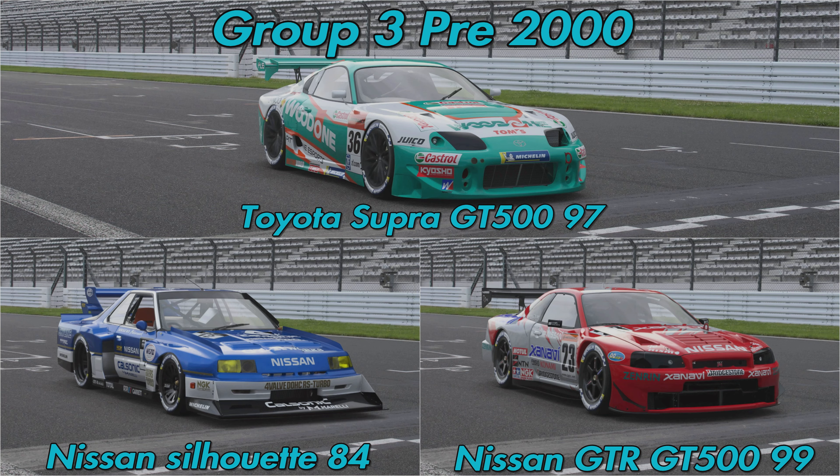Moving on to the next one — this is a very small category for cars that just don't belong in Group 3 at all. We've got the Toyota Supra GT500 from 1997, the Nissan GTR GT500 from 1999, and the Nissan Silhouette from 1984. Separating these three into their own category, with possibly more cars coming in the future that could fit here, means that when Polyphony bring new cars into the game, they'd have more options on where to slot them rather than shoehorning everything into one of four groups — where uncompetitive cars just disappear within days and everyone forgets they exist.